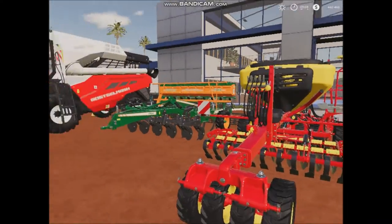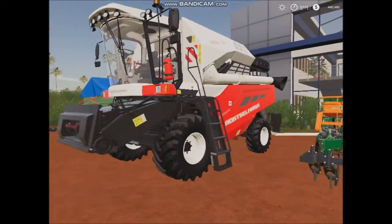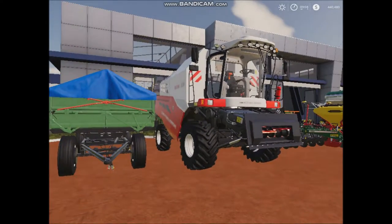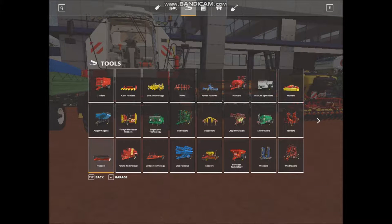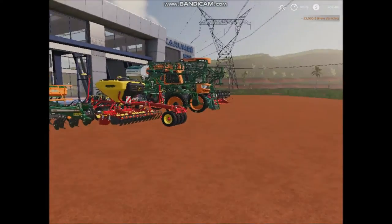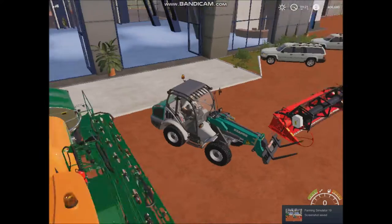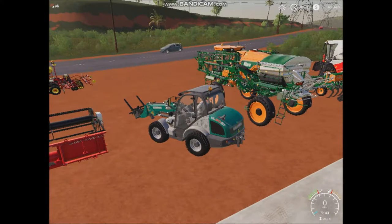We've got this center here - this is our cultivator and this is our header harvester combine, whatever you want to call it. I don't think we'll be working that too much if we don't have a header for it. I'm back and I just loaded up the Sejal - listen to the sound of this loader.